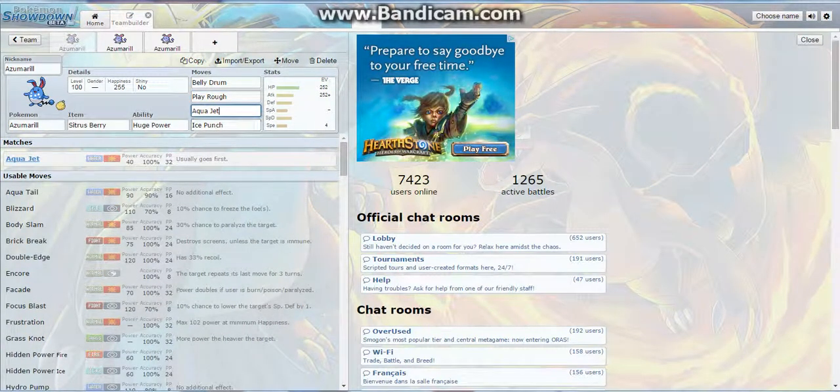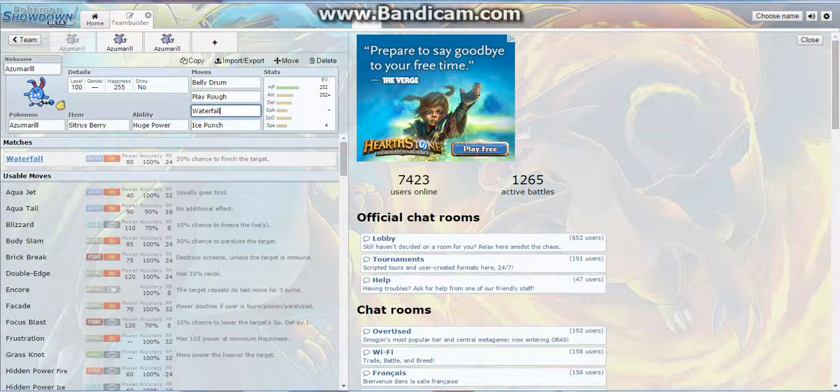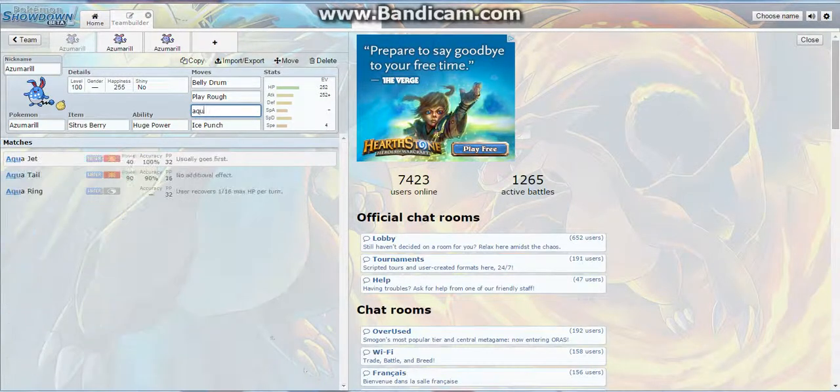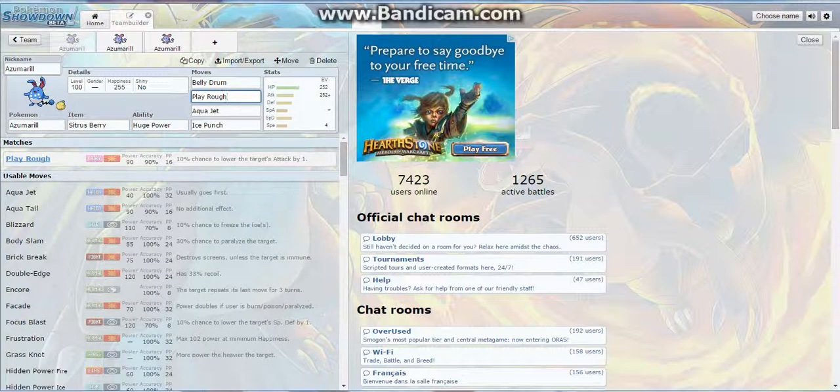You'll have Aqua Jet, which usually goes first due to priority, so you can at least get that off. Even on a neutral hit it's still going to do quite a bit of damage. If you didn't want Aqua Jet you could run Waterfall instead — it has 80 base power so it's double the power of Aqua Jet, but it doesn't have priority. Aqua Jet is usually the go-to because you'll have priority on at least one move.